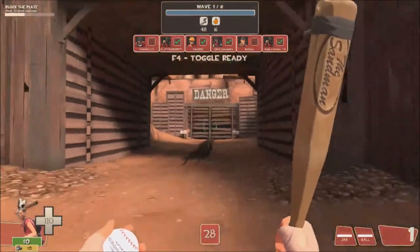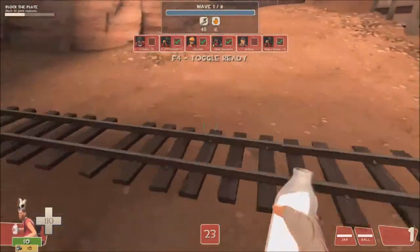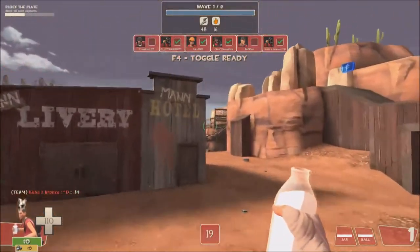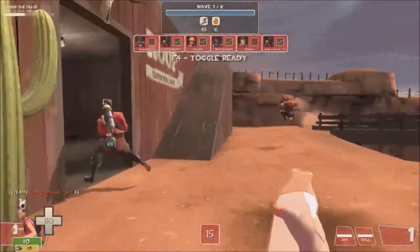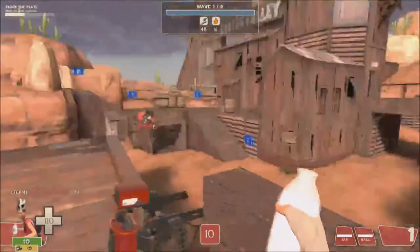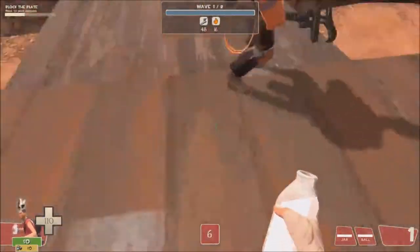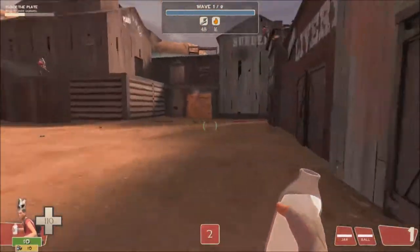Also, hitting the enemies with the Sandman and hitting them with the Milk - because with the Milk, with that upgrade, it slows the enemies down by 35%, which is very useful for making sure that they don't advance too quickly. It's also very useful if you splash it on Sentry Busters, because it makes them go really slow, so your Engineer has plenty of time to react.